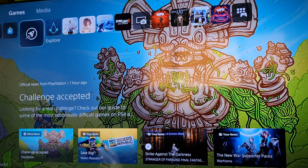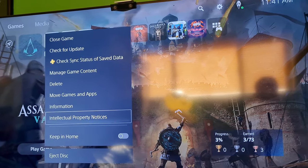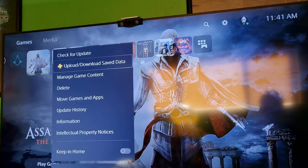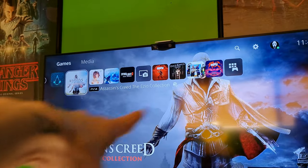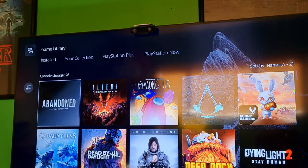One of the new features added in the software update is called Keep in Home. What it is, is if you go to your options and select Keep in Home, those games you added to Keep in Home will all stay on your screen so that way they don't all hover over to your game library.